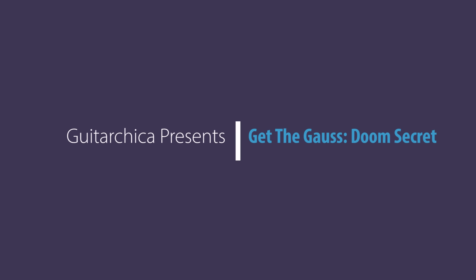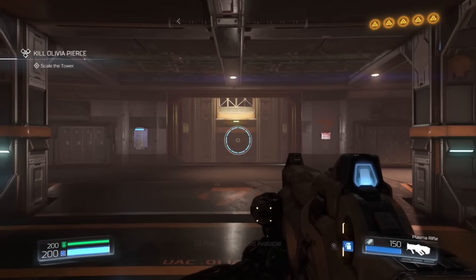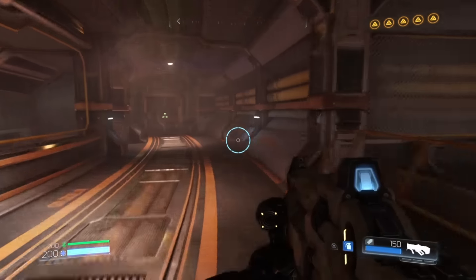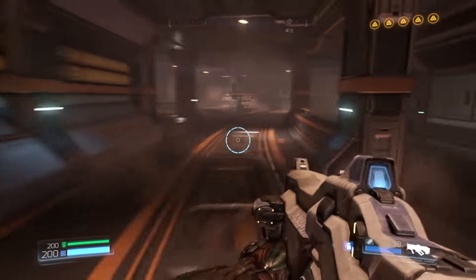Hello, this is another Guitar Chica Presents. Today I'm going to talk to you about how to get the Gauss in Doom. We're in the Argent Tower here. I just want to give you an idea of where we're at. This is right when you come up the stairs — you're going to get a message that it's time to kill Olivia.